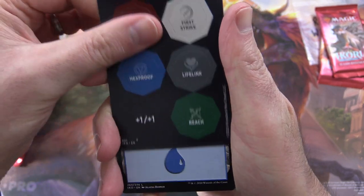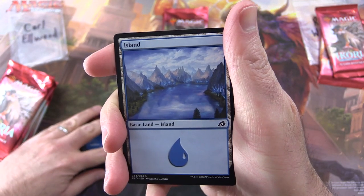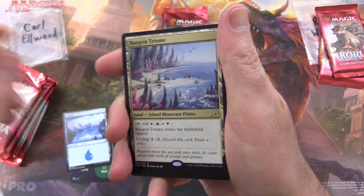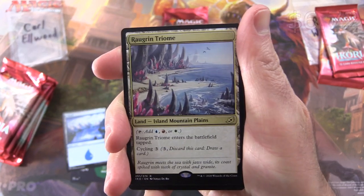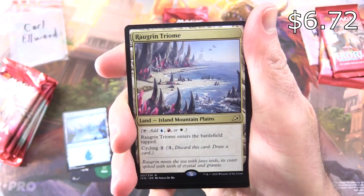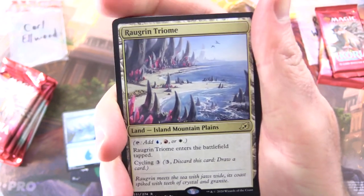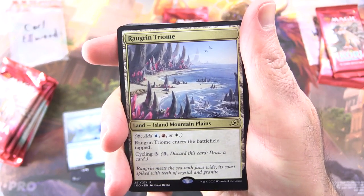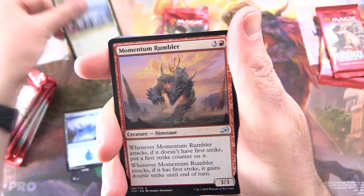Thank you for being a Patron, Carl. We have the little punch-up card there. Island, and right off the bat we have Rolgrin Triome. That boosts things a lighting tad. Land, island, mountain, plains — enters battlefield tapped, and you can cycle it for three. Very tasty indeed.